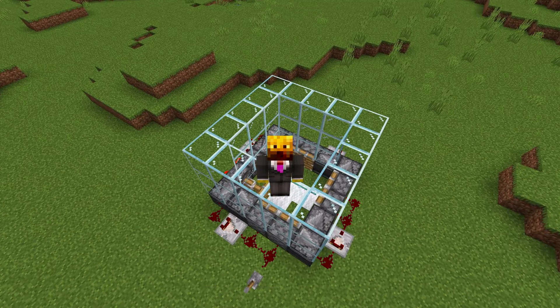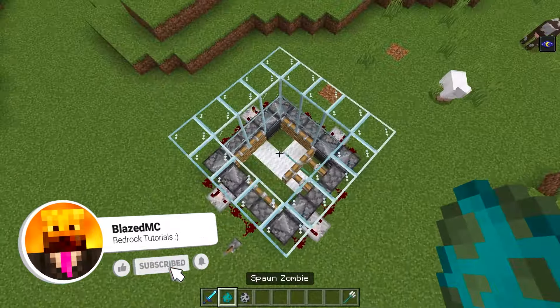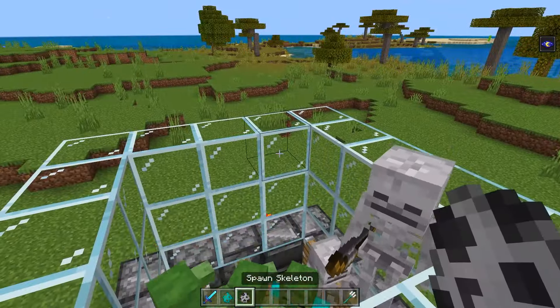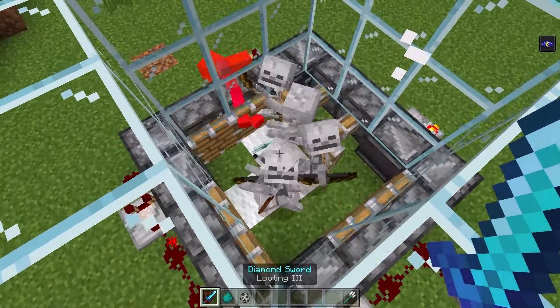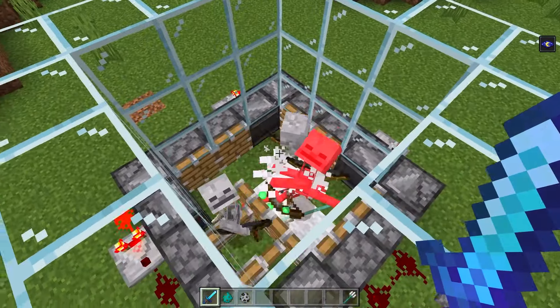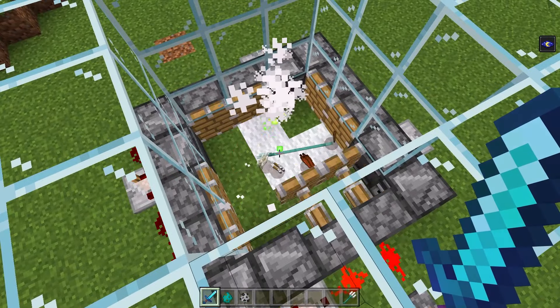To show you how this trident killer works — imagine this is at the bottom of a mob farm. I'm going to drop some zombies and skeletons in here, and as you're going to see, they're all going to die. What you can also do is hold out a looting three sword, and the looting three effect is going to be applied to the trident because you threw it down. So all of these mobs are automatically going to be killed, their XP is going to be dropped, and the looting three effect is going to be applied.